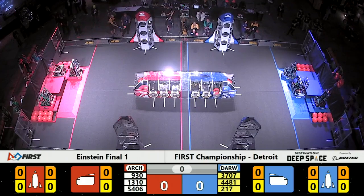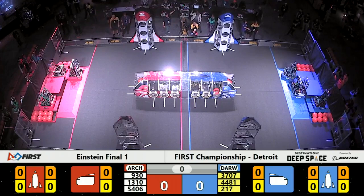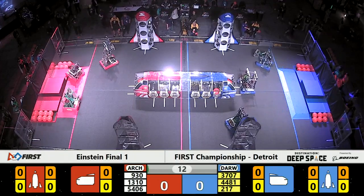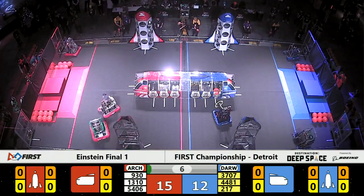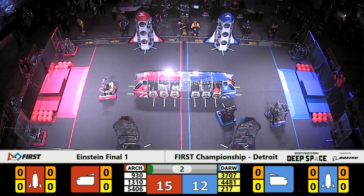Space Explorers Between the Lines is underway. As the match begins, Archimedes and Darwin use their typical starting configuration. Archimedes in red will be able to score 15 points for exiting the hab, while Darwin in blue will pick up 12.